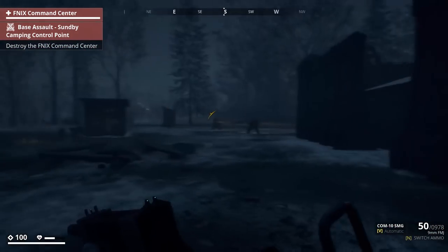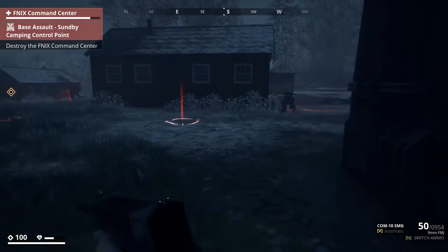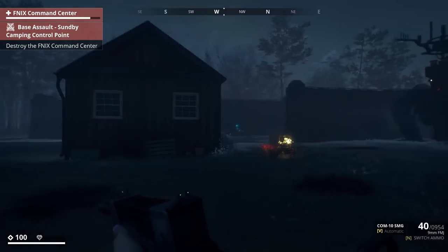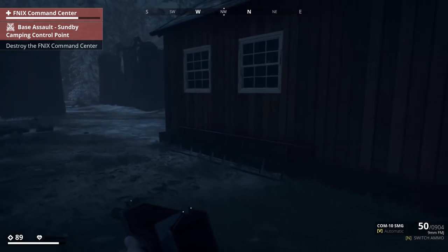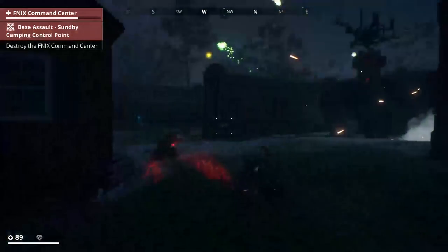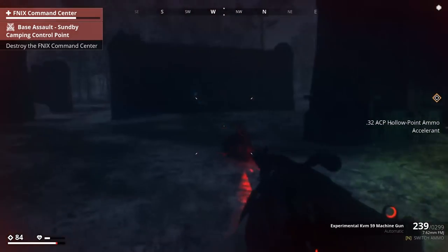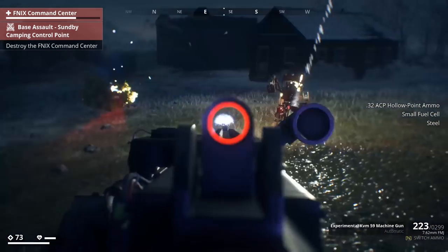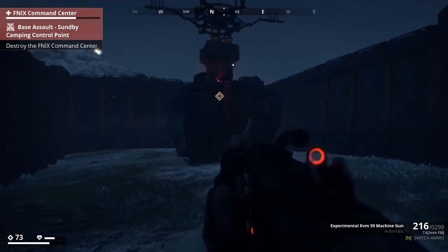Shield generator is down — now destroy the Phoenix command center. Oh whoa! I was right about the airstrikes but they are not for us — these airstrikes are theirs. We've got one runner left, let's test the fireworks out. He's bringing down some more fire — these artillery barrages are definitely going to be something. He spawned them in pretty quickly. These are only runners at the start; when you get to higher level bases, hunters and more dangerous machines will come.